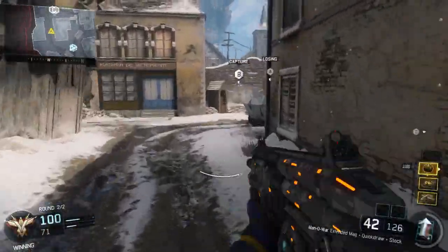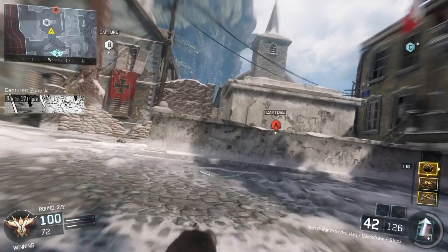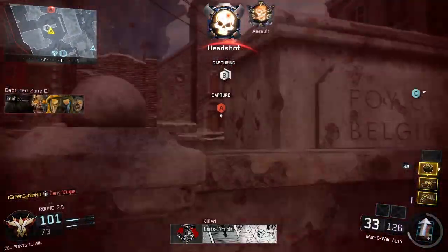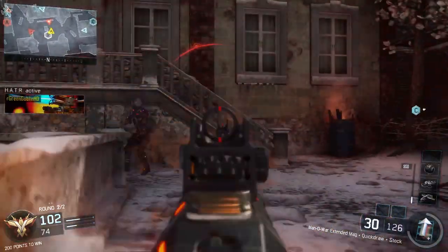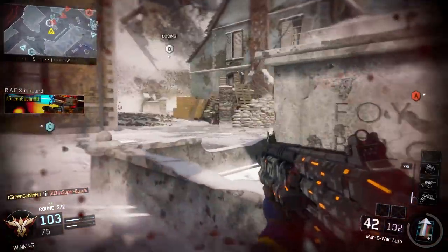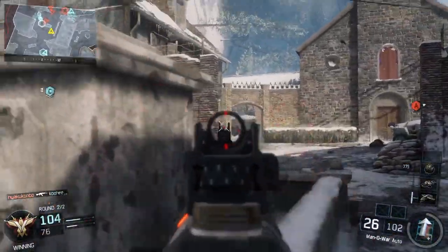Yo, what is up guys? It's the Goblin and in today's video we're back with some more Call of Duty Black Ops 3 info and some news about the new weapons that came out about two weeks ago. There's actually some Easter eggs on them and I want to bring this video because it could speculate into the next sort of gun we could be getting in Black Ops 3. This info is from my buddy Dr. P, so shout out to him.